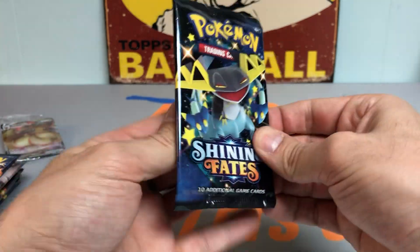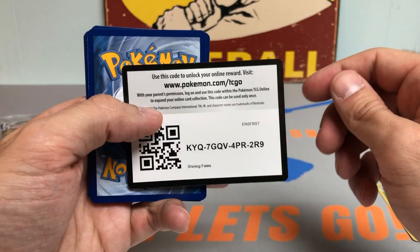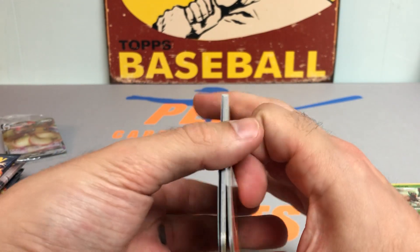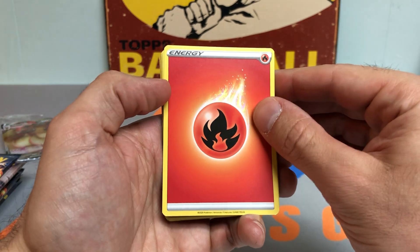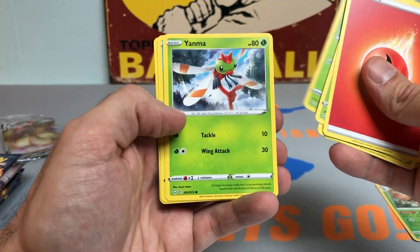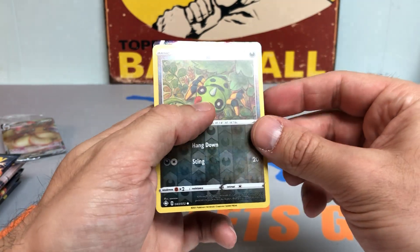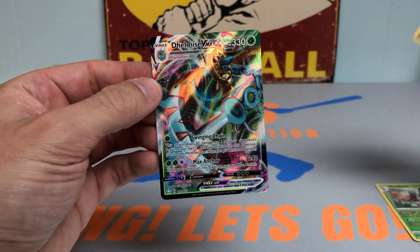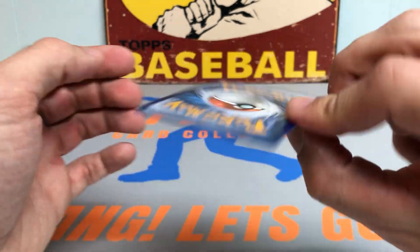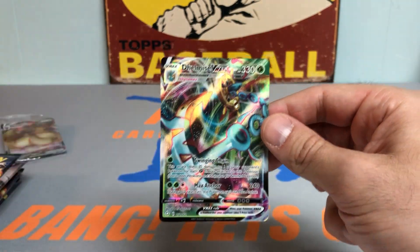Pack number two. Let's see if we can get a full art or something of that sort. I've been picking up some more vintage Pokemon — trying to put the base set together. Jungle, Fossil. Eventually, when I can find them, start picking up some Neo cards. Really like that set and they're kind of hard to find, so it's going to take a while. Baby steps. We got a very nice Delmise VMAX Full Art. Check that card out. I love the VMAX cards, and that card is in great condition. Very nice pack — Delmise VMAX.